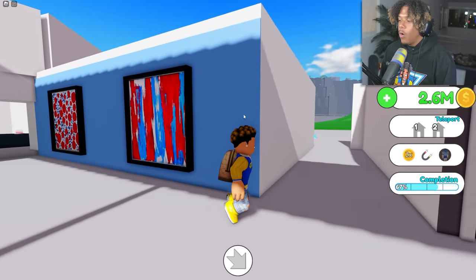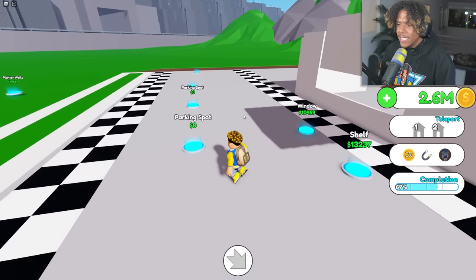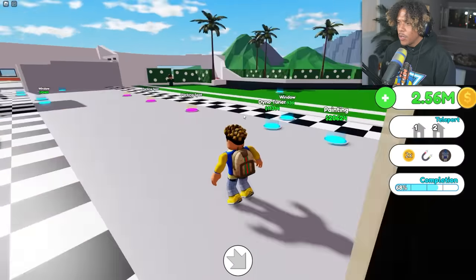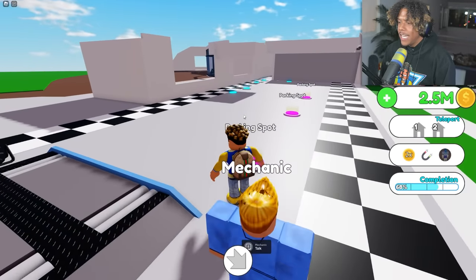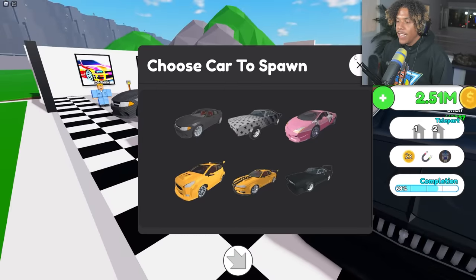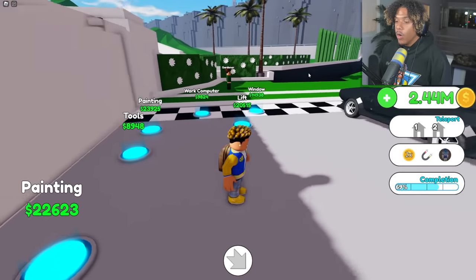This is a pretty dope gym. I still don't know why there's a banana in a trash can — we're supposed to be promoting healthy eating, not throwing it away, especially in a gym. Now let's head over here, get this floor, and start this huge area. Parking spot, parking spot, parking spot and a wall — I think this might be a garage. Let's get the window, hire mechanic, parking spot. Now let's put our cars — one there, one there, and one right there. Boom, check out the cars.